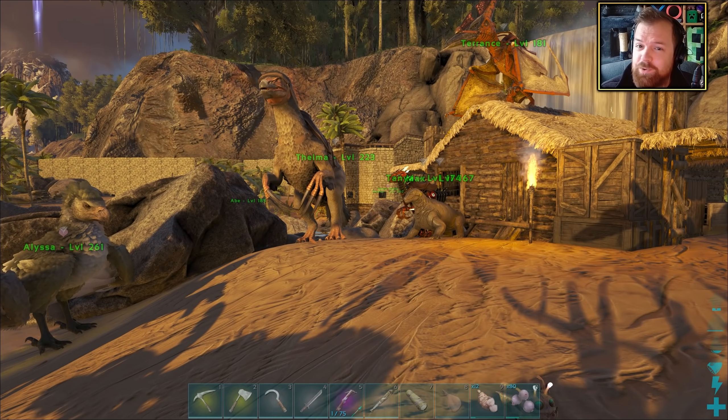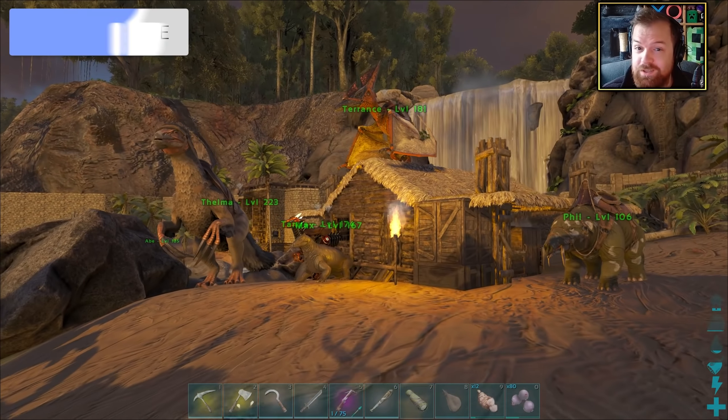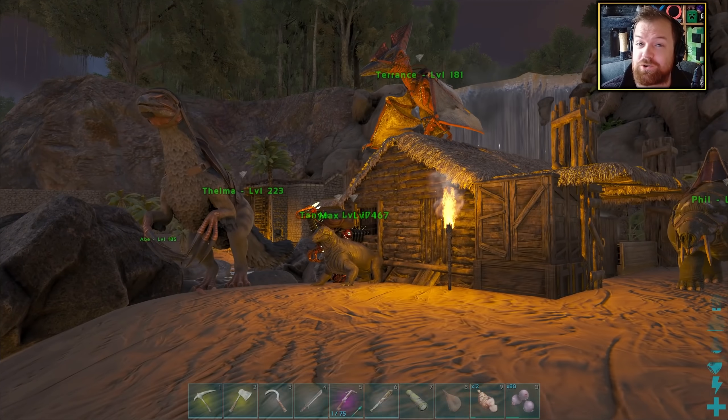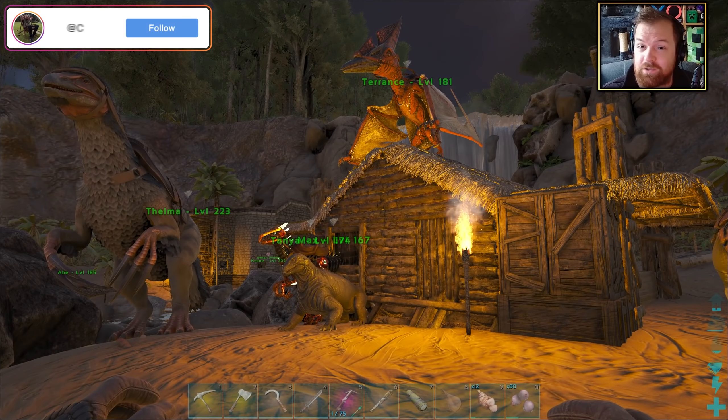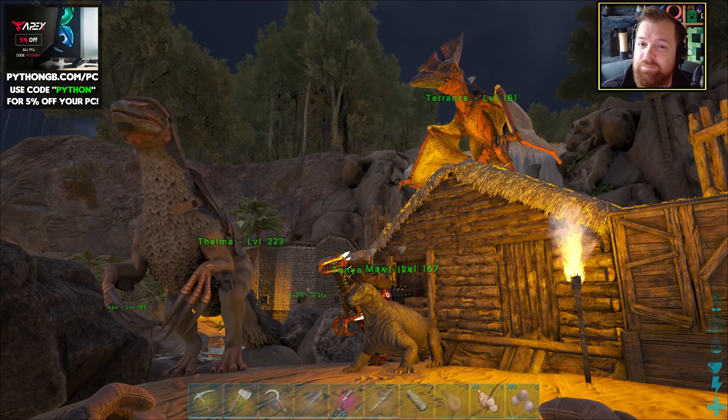Hey, how's it going everybody? Welcome back to another episode of Ark Survival Evolved, coming at you from the island. Thank you so much as always for all the love and support lately. If you want to continue supporting this series, the best and easiest way is to drop a like. You can also use code Python when ordering any Sneak Energy drinks or to get 5% off any Apex Gaming PCs.